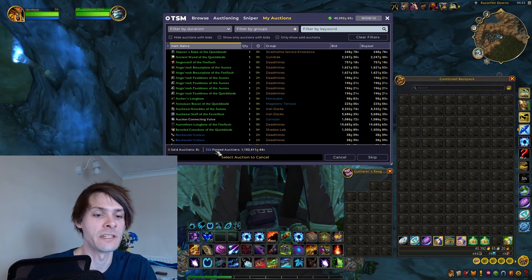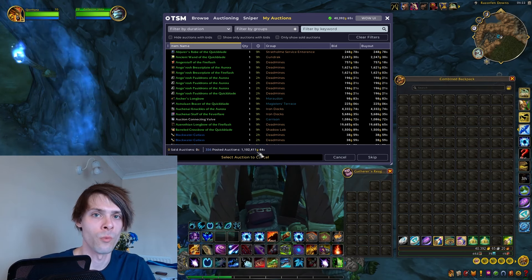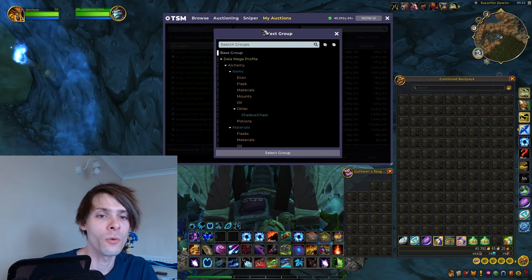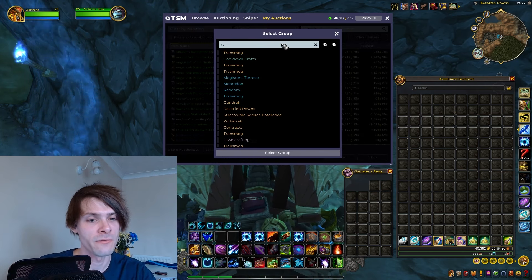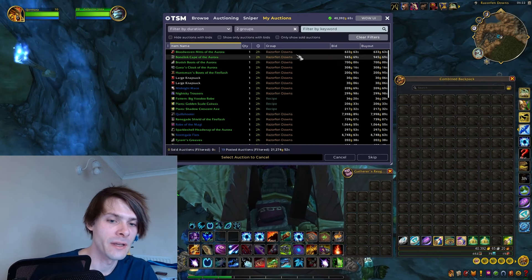Looking at my auction house numbers, we do need to bump those up. We're currently at 356 auctions on the auction house, and we're aiming for a thousand. Our total gold value on the auction house is 1,102,411 gold.